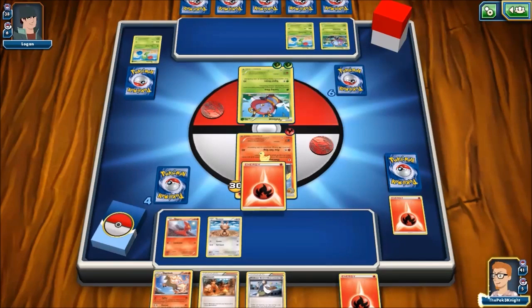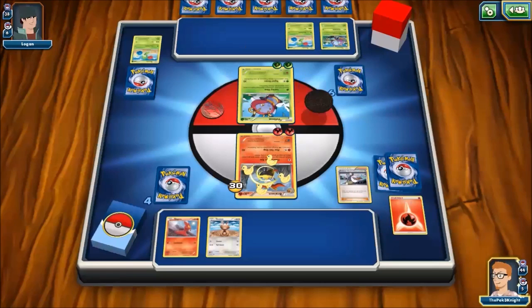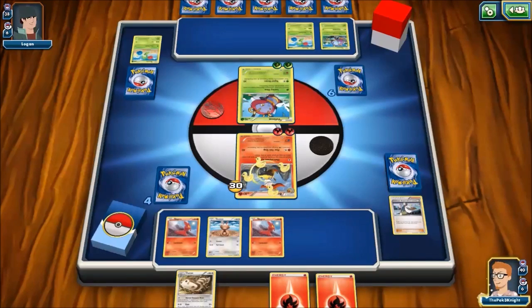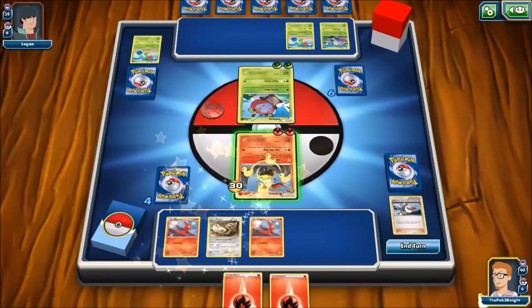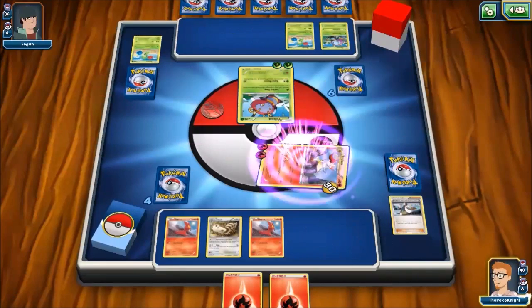This is a bugger. I don't know what to do. I am confused but I need — okay. We need Professor Birch. We need Delphox. Okay, this is bad. This is bad. Let's — please don't get hit by confusion. Please don't get hit by confusion.